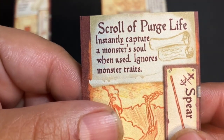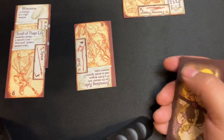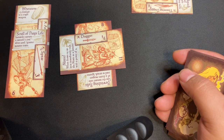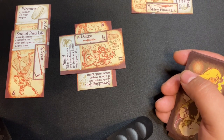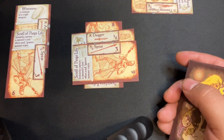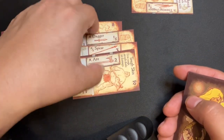I get an item and that is scroll of purging light — instantly capture a monster's soul when used, ignores monster traits. That's great — that's just like a kill spell, a power word kill. So, Frog for eight. Dagger... let's just say one. Spear for three. I'm going to go ahead and use the whetstone to give it plus three, so that's six, seven. We'll kill the monster. One hit point gets lost.